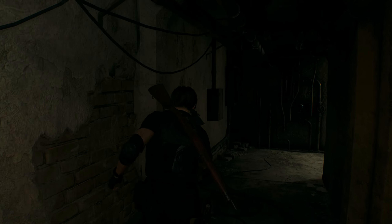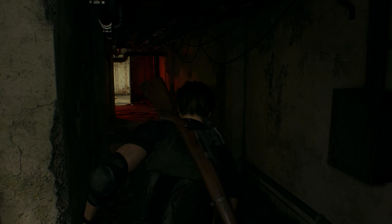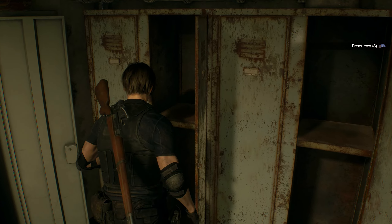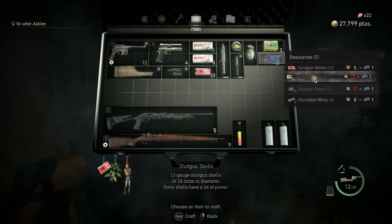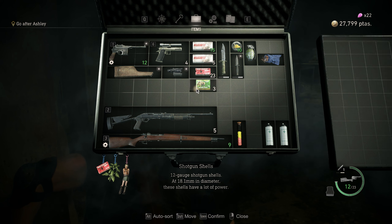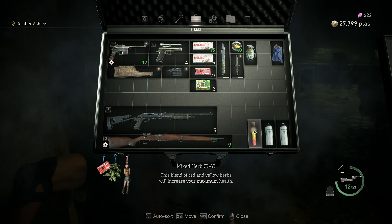Gunpowder. Anything around here? More gunpowder — we got 10 but we don't have any consumables that we can mix with gunpowder. Shotgun shells. Resources — now we got resources. Shotgun shells will require two more, so thou shall not craft the shotgun shell. Also thou shall not disregard the inventory management, because the inventory management is one of the main reasons why people watch this channel.